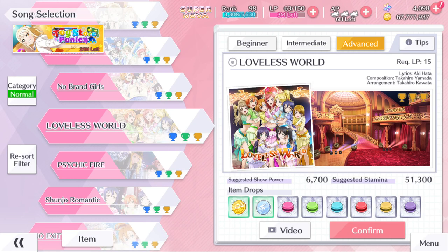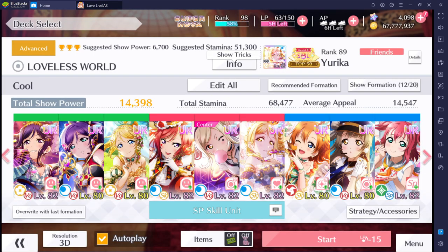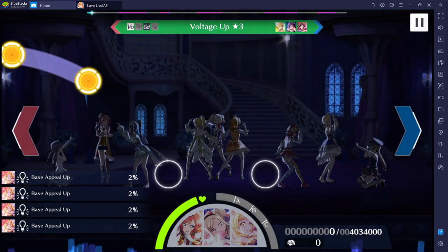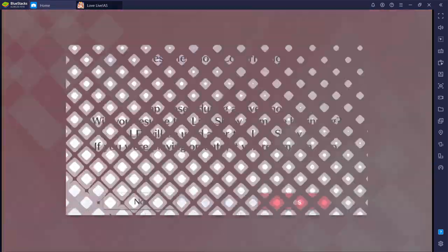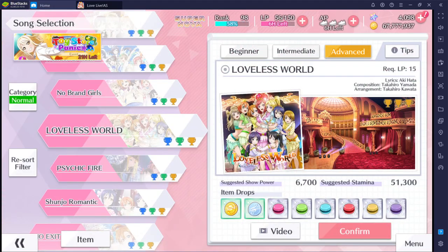If you've selected a friend as a guest assist but you don't get the particular outcome you want, there is a way you can preserve the use of that friend. What you have to do is force quit the app so that you can return to the title screen of the game, and once you do that you quit the live show that you're currently in. By doing these steps you'll be allowed to use the same friend once again, so this is a good method to use when trying to get a high score.